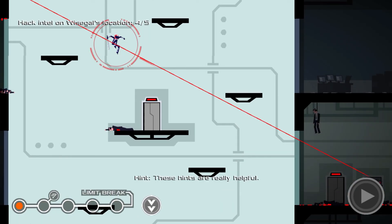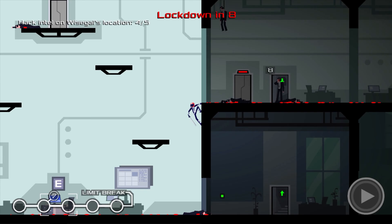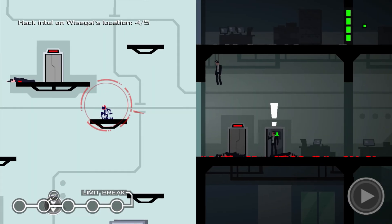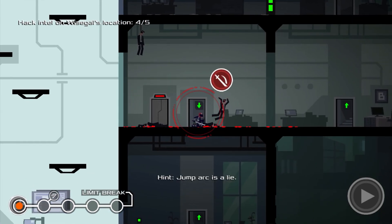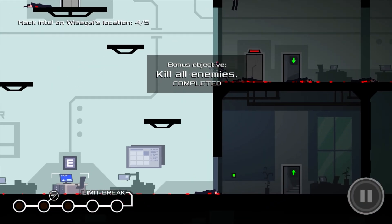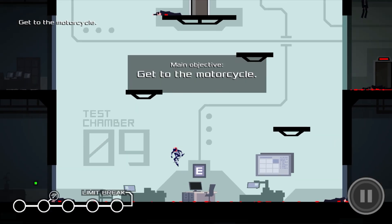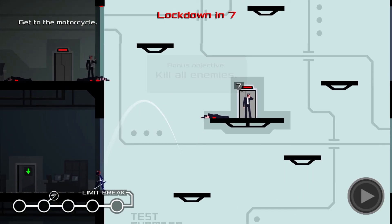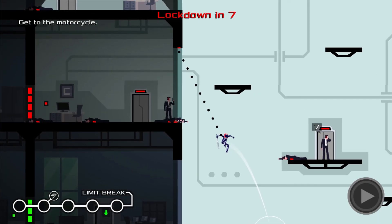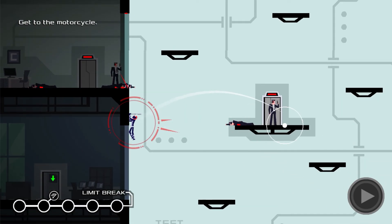Catch this. There we go. Now this is the last thing. There he is — let's go up. He sees me, catch this. It wasn't turn-based for a second — and hit. Is it only these three again? It seems like it. Let's go for him.